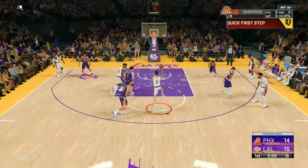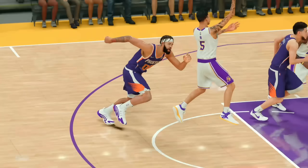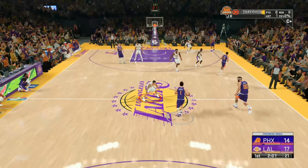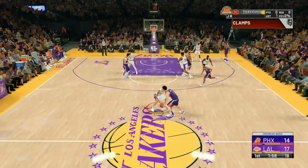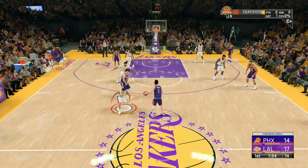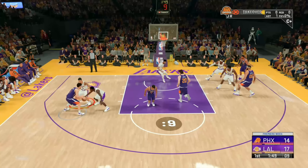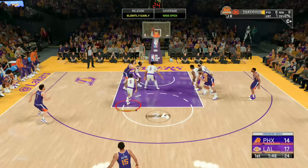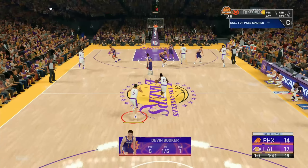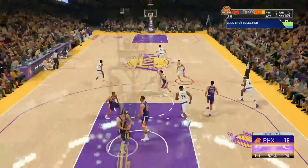Once this game loads up you should notice the game difficulty is a lot easier, allowing you to get your badge progression a whole lot easier. You can go for playmaking, defense, or whatever you need. It's also extremely easy to shoot with these rookie mode settings - it just makes the game a whole lot easier. Even if you have a low-overall player, this glitch will allow you to shoot more consistently and get your badges way faster in general.